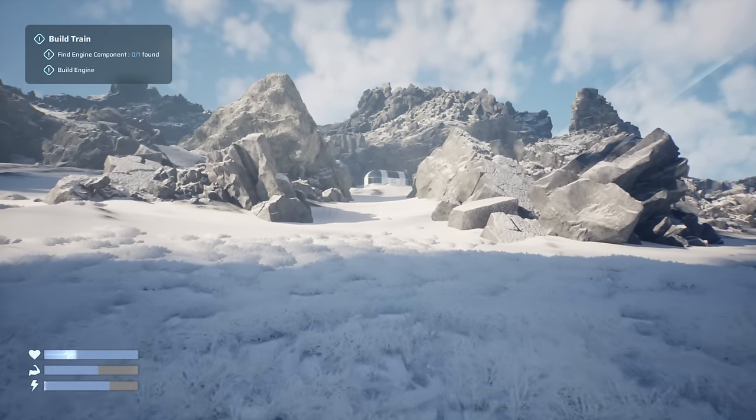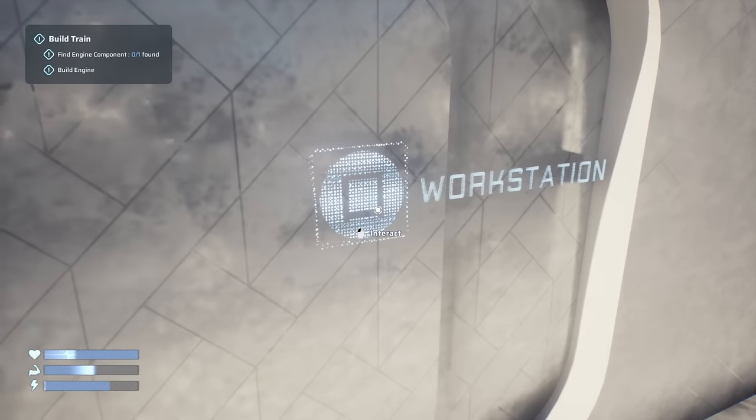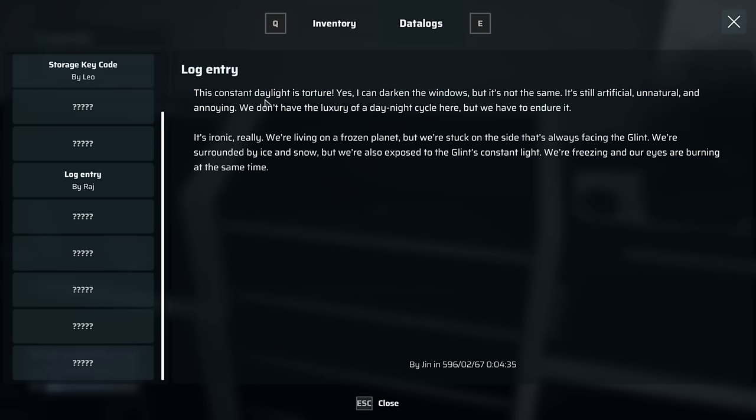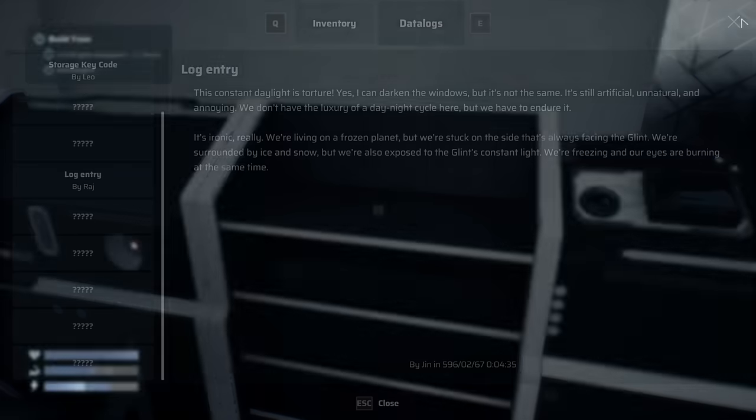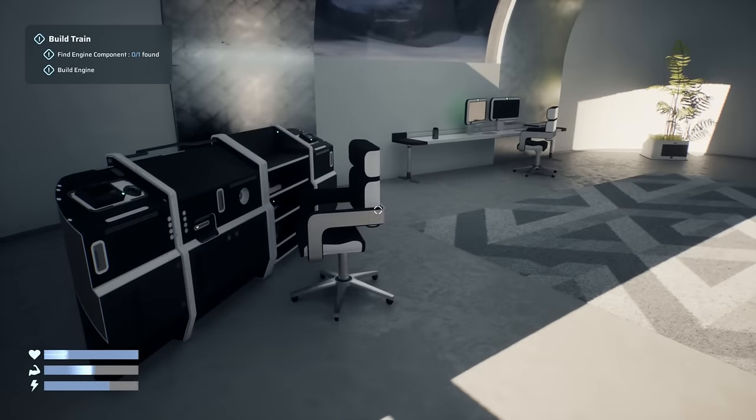Going up into this building — there's got to be good stuff here. Workstation! A note: 'This constant daylight is torture. Yes, I can darken the windows, but it's not the same — artificial, unnatural, and annoying. We don't have the luxury of a day-night cycle. We're living on a frozen planet but stuck on the side always facing the Glint. We're surrounded by ice and snow but our eyes are burning at the same time.' So that must be the Glint — constantly daylight here.